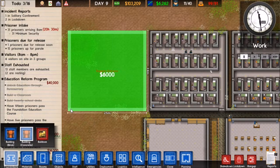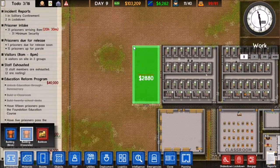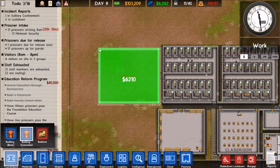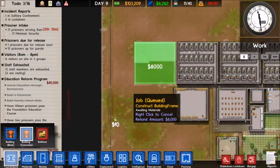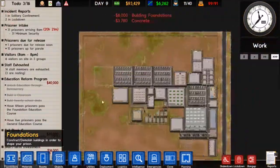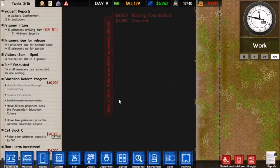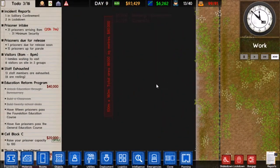Stupid right click. There we go. Once we expand to the left here - how much is this? 80,000? Can I purchase that right now? Well, that wouldn't be a smart idea.